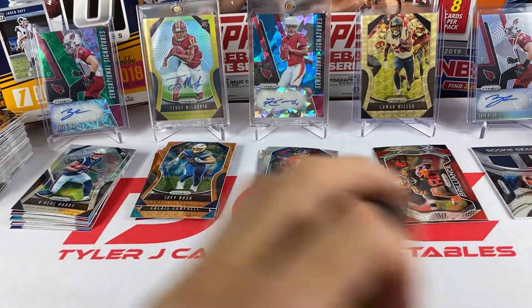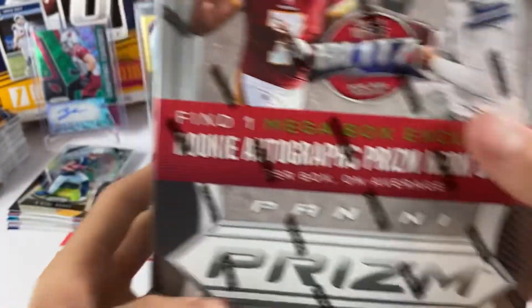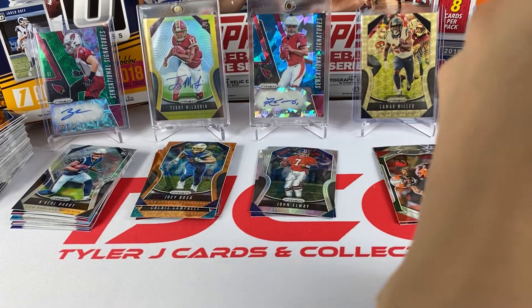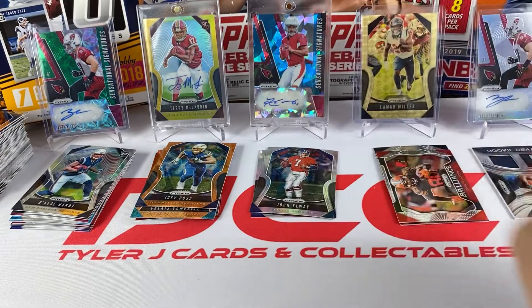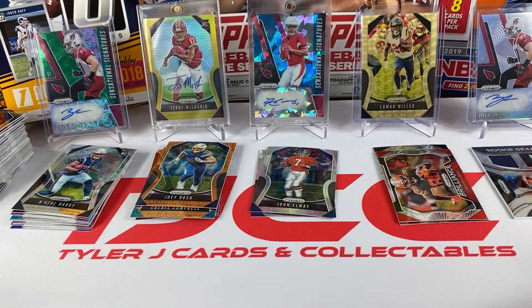That's gonna do it for the blaster box. I said neon green - I got confused, that's in the mega box. So let's open this up, we have 40 cards total in here. It says 10 rookies, so we get a rookie per pack. Let's get into it - let's see our 10 packs right there.